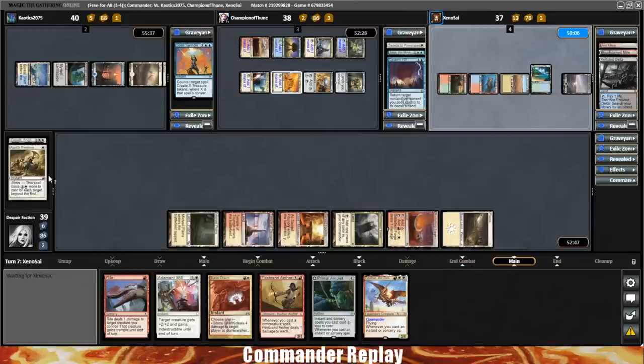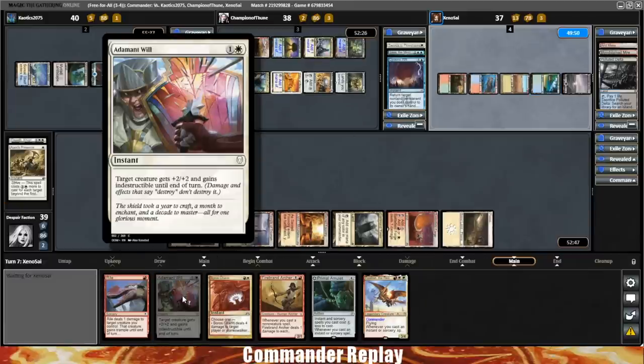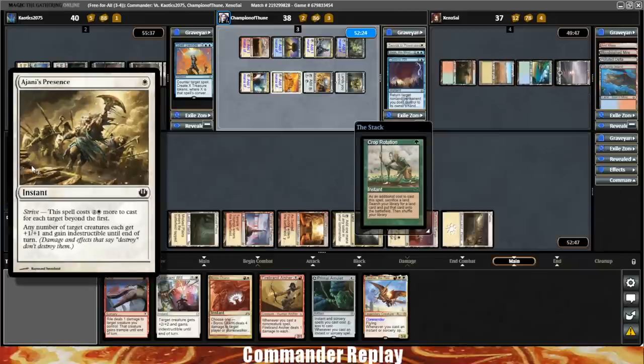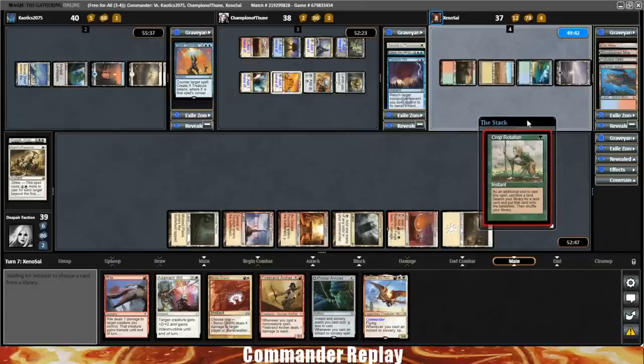Being not as aggressive as I usually am was a nice thing right there. Did we lose our Ajani's Presence because of that? Oh right — the spell did not resolve, so Feather has to stay in play. Fortunately we do have a backup on the indestructible effects. I'll gladly trade this Ajani's Presence to not get completely wrecked by a Cyclonic Rift.